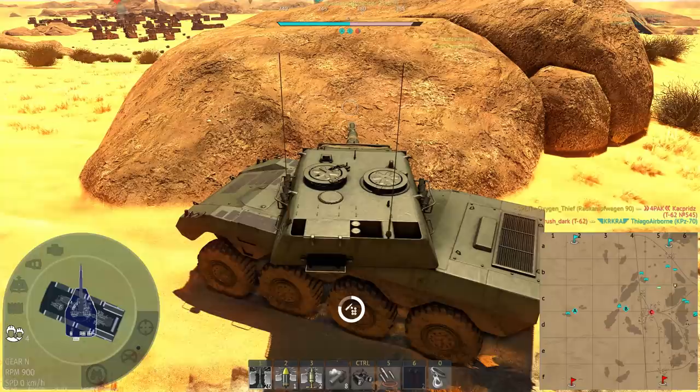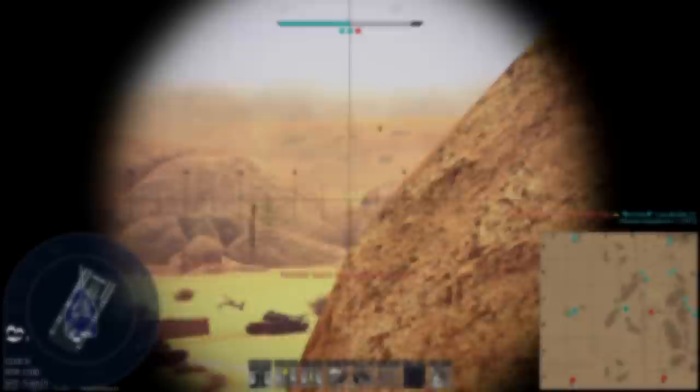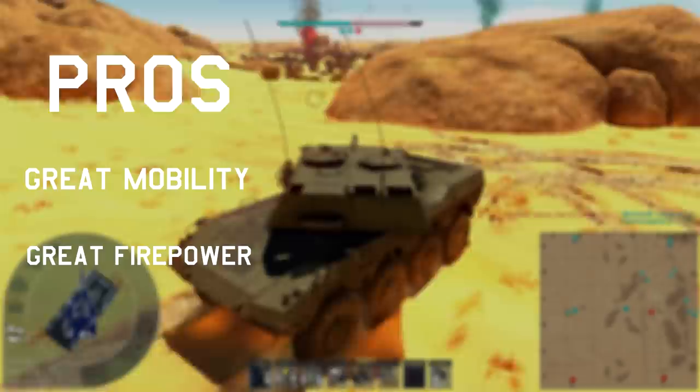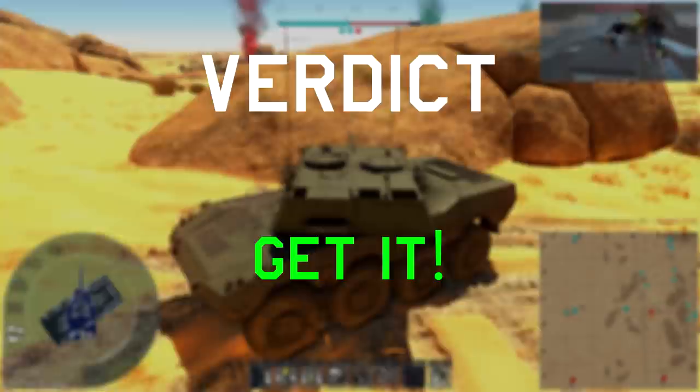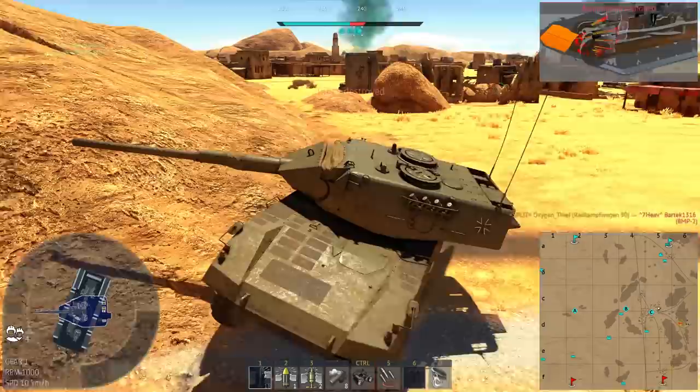The only thing you need to remember is to hide your hull and try not to engage enemies out of cover. If you do this, even stock, the vehicle will treat you very well. Pros: great mobility, great firepower, and decent survivability. Cons: poor hull protection. Verdict: I would easily go for this one. It might take some getting used to but it's just so effective. It will always be a great backup even for the much higher tiers, and I can honestly see this thing being bumped up in BR.